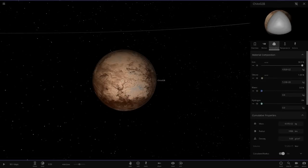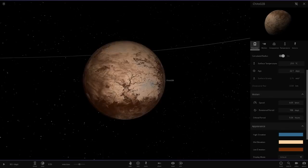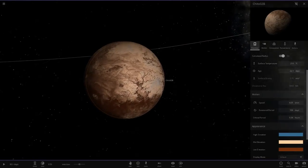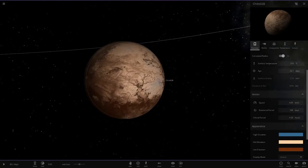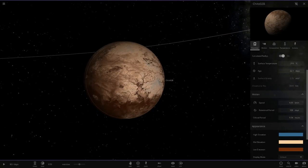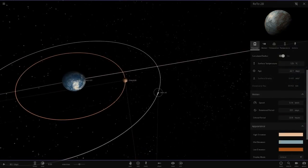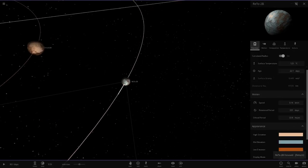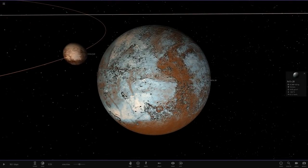I've seen a lot of people asking for a Pluto competition video. The only thing is Pluto already has a texture, and the only thing you can really add is an atmosphere. So it's not really much customization you can do. Let me know if you guys want to do it, but I don't really think it's a great idea myself.